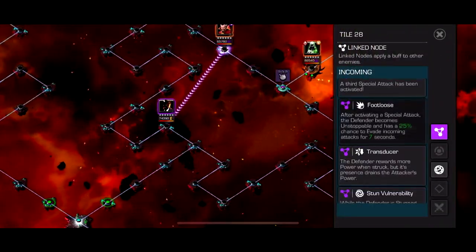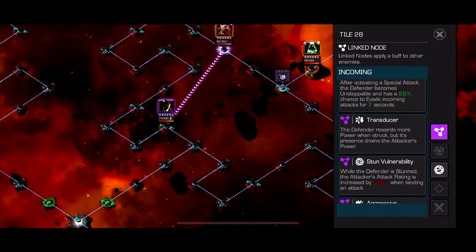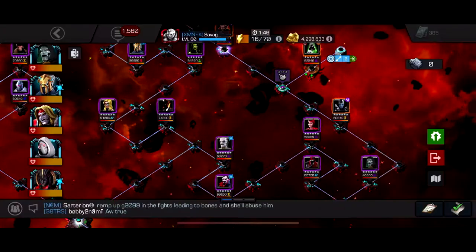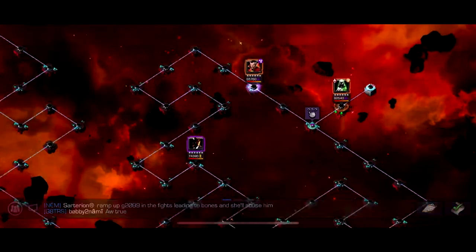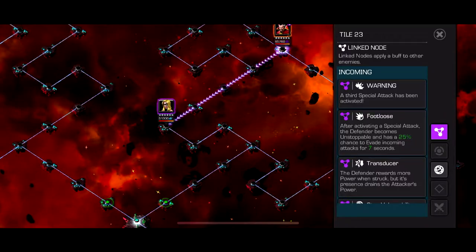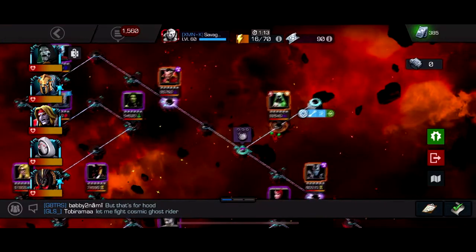Path 3 has Footloose, Transducer, Sun Vulnerability, and Aggressive. Aggressive means they're very aggressive. Transducer means the Defender rewards more power when struck, but its presence drains your attack power over time. Footloose: whenever they activate a special attack, they become Unstoppable and Unblockable with a 25% Evade chance for 7 seconds. I just used Captain America Infinity War and Parry Heavy, and with Stone Vulnerability my damage was crazy. This is honestly one of the easiest paths — no restrictions whatsoever, you just deal more damage. You should not struggle with this.